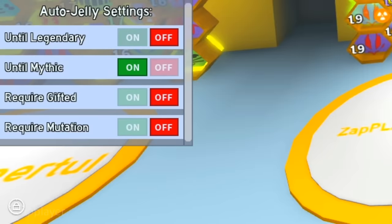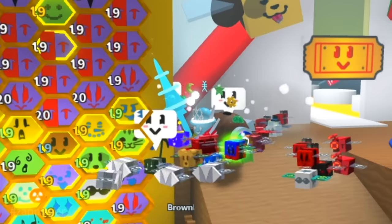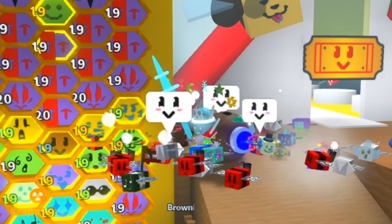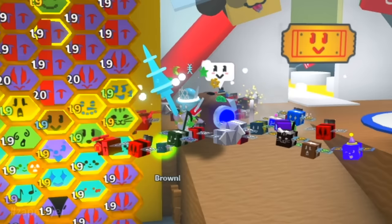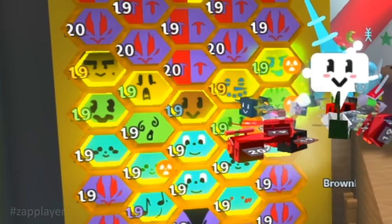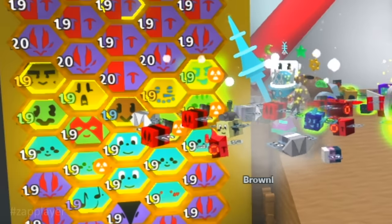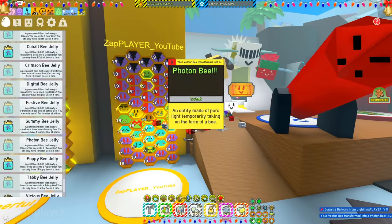We need only one music bee, so we replace two of them with spicy bees. Turn until legendary and until gifted, because we need a shy bee. Now we have to place four baby bees in the hive. Baby bees drop only one token, so we get the baby love token more often. We need two carpenter bees — they have bigger mark tokens, so they can help the vectors by making the connection with other marks. Now we get into the event bees: first the crimson bee, a tabby bee, a bear bee, and festive bee instead of gummy bee. The last event bee is photon.